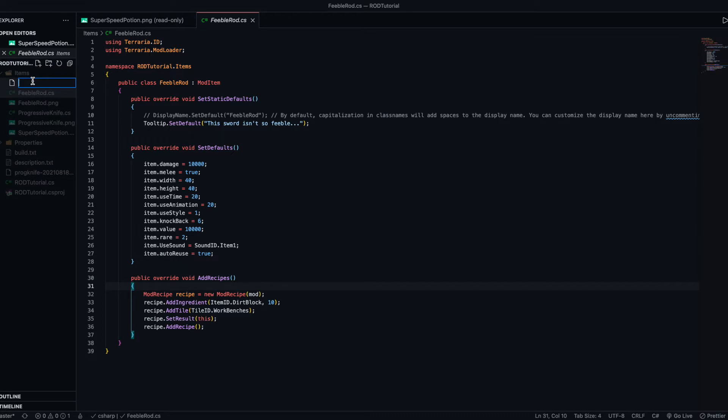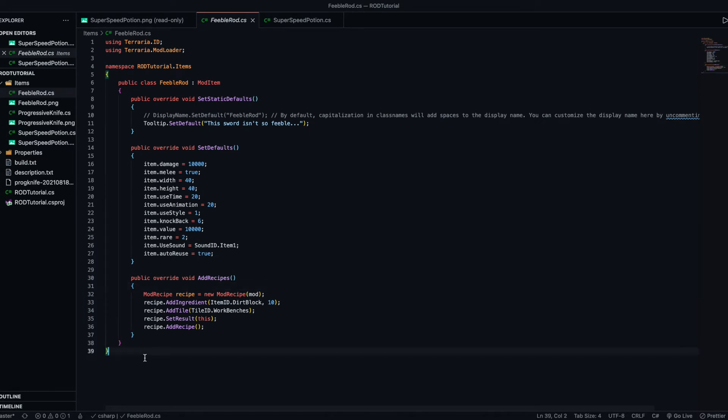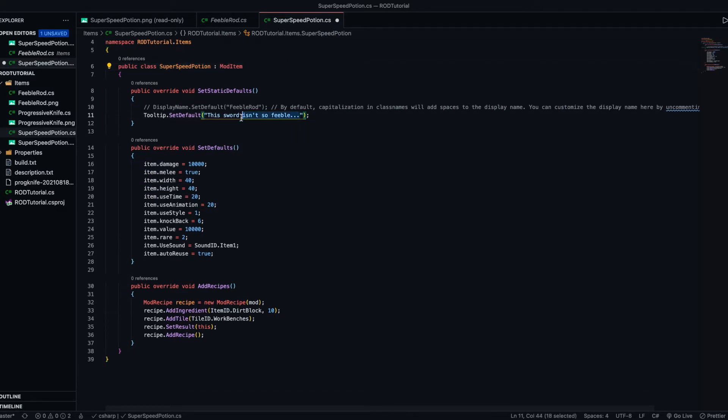Let's make a new SuperSpeedPotion.cs file. I'll just copy this in and change the class name to SuperSpeedPotion.